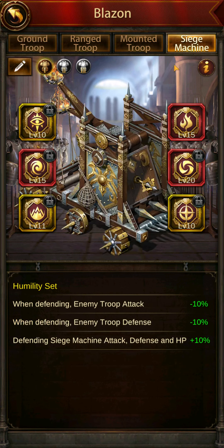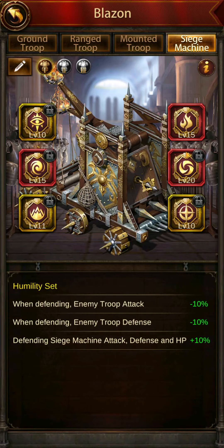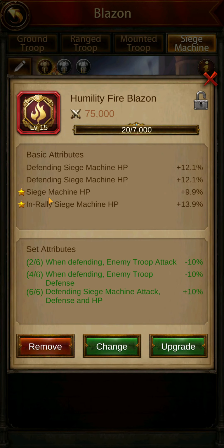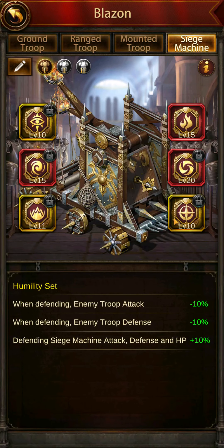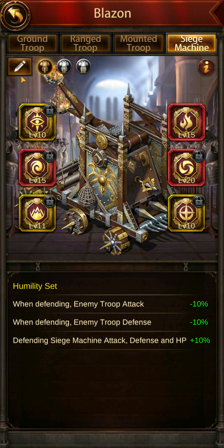I am set up defensively for siege, so I've gone with a Humility set and kept all pieces in relation to that. It doesn't necessarily mean all items have to be defending — I prefer marching siege attack, which is offensive, and defending siege HP for HP which applies only on defense. That's how I have that set up.